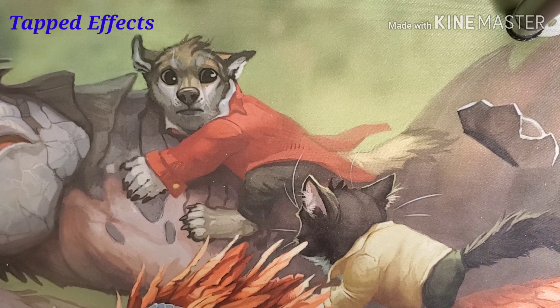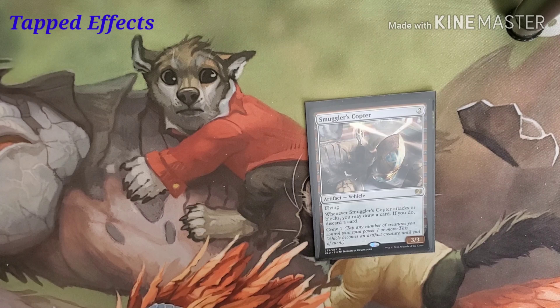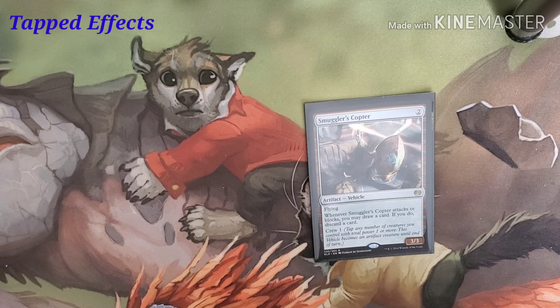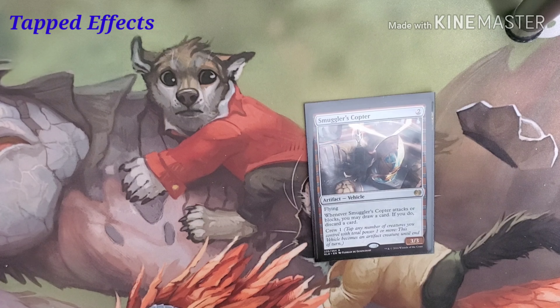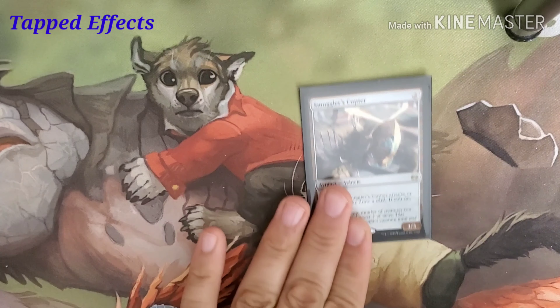Then we're going to have our big old dinosaur drive its way with Smuggler's Copter, which costs two to play. It has flying. Whenever Smuggler's Copter attacks or blocks, you may draw a card; if you do, discard a card. It has Crew one, so we can tap a creature that has a power of one or more, and this becomes an actual creature.